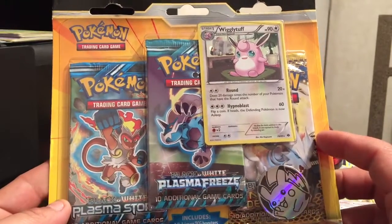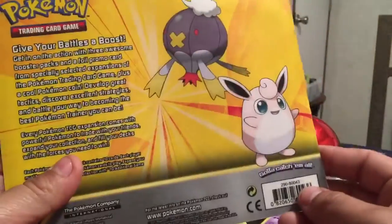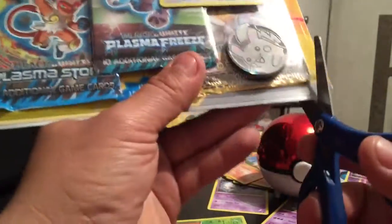What's up guys, welcome back again. Today we're going to open up this Wigglytuff blazer pack. I think I got this one at Target for like $15.99 or $16.99, so let's open it up and see what we get.